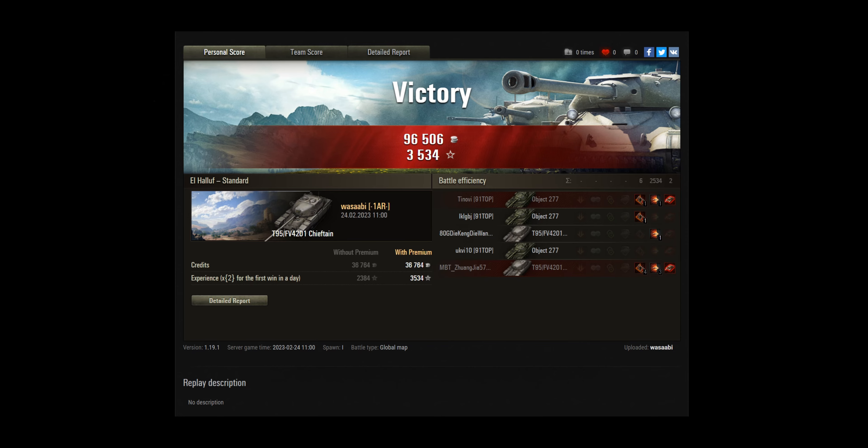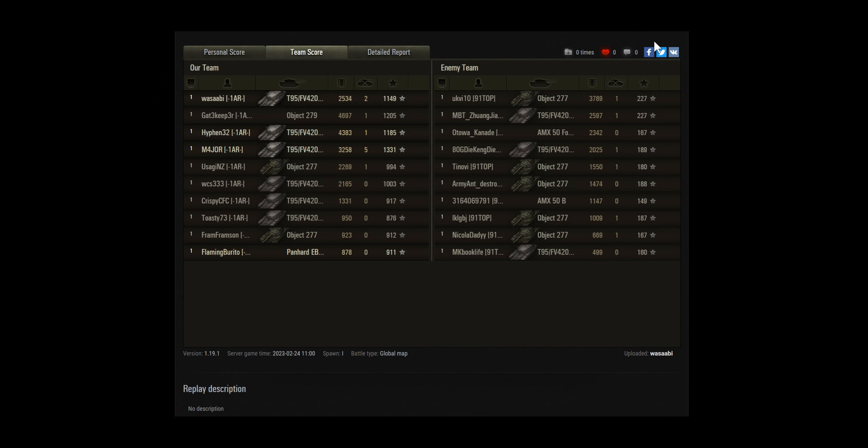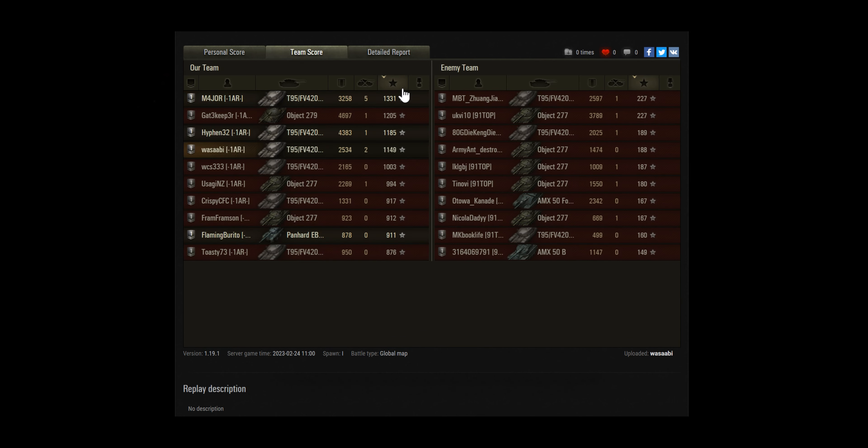Alright, a nice victory there. Let's have a look at the team score. Major finished on top there with experience. Gatekeeper doing nearly over 4.5k, Hyphen doing just under that — great contribution there from those two players. And everyone else getting good access to the hit points. A couple of them got overrun of course — Toasty got smashed at the start. Even WCS managed to get 2k out of that, even though he was really pushed hard.